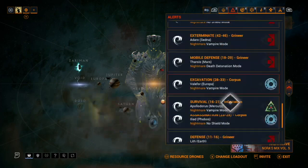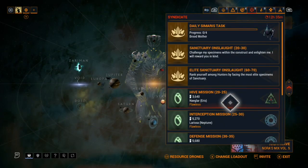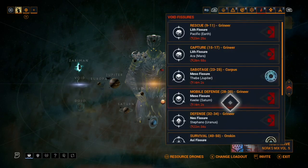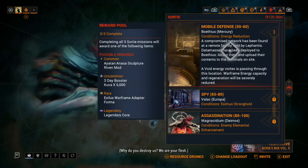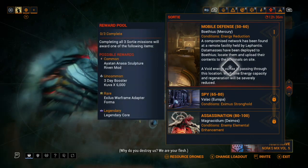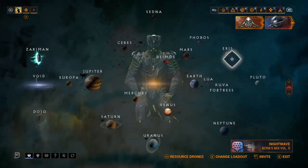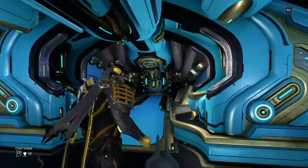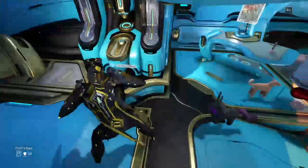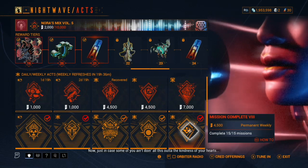You'll also have a bunch of weekly content and dailies to do. There are void fissures, invasions, and Sanctuary Onslaught — but you can't access some of these mission types until after The War Within quest. When you go even further, more weekly content unlocks. Just don't focus on it until you're later in the game.